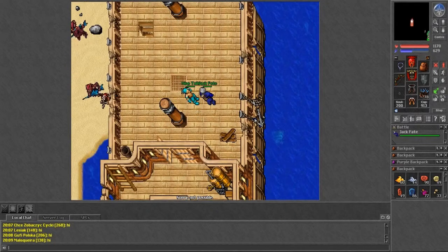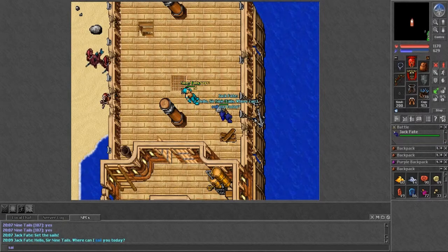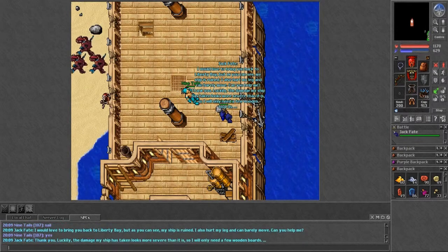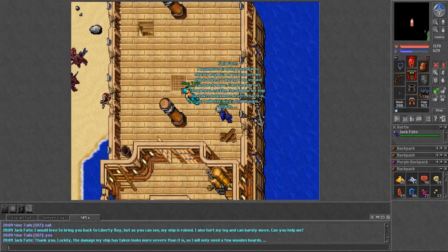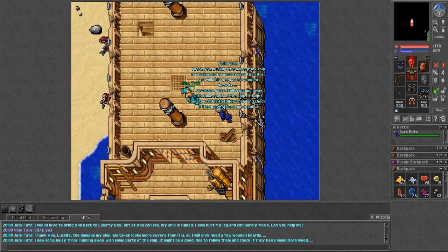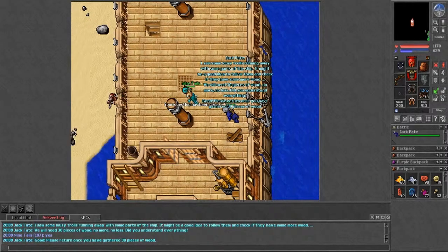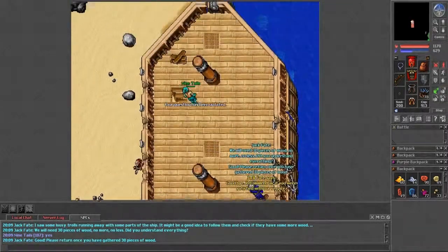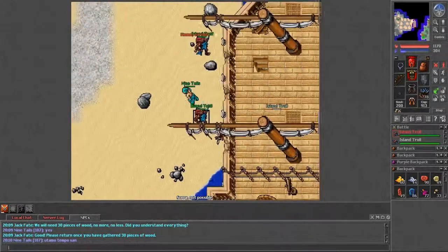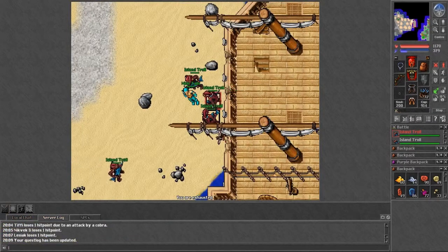Once you crash and arrive on the island, you want to come to Jack Fate and set a time to sail. He'll ask you to collect 30 wooden boards by killing island trolls and bring them back to him.